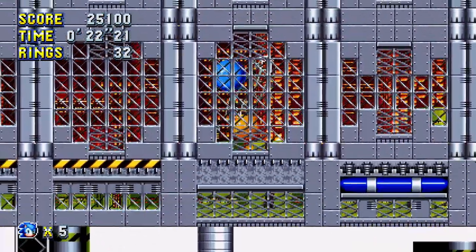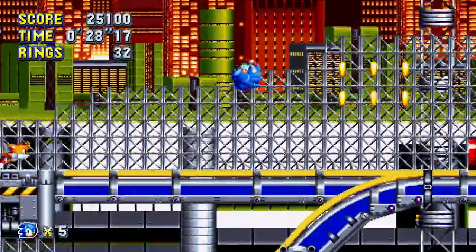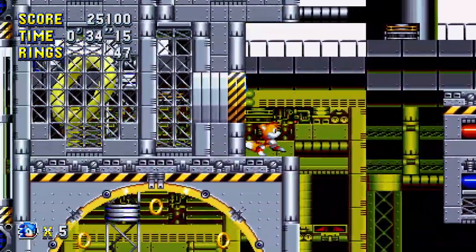You'll notice here that this is Chemical Plant Zone Act 1, which was from Sonic 2. Jumping into the wall there will get you a ring, and then jumping up here at the start of Act 2 from the Mega Drive, where the Extra Life would be, gets you another ring. So that's two easy rings in Chemical Plant.